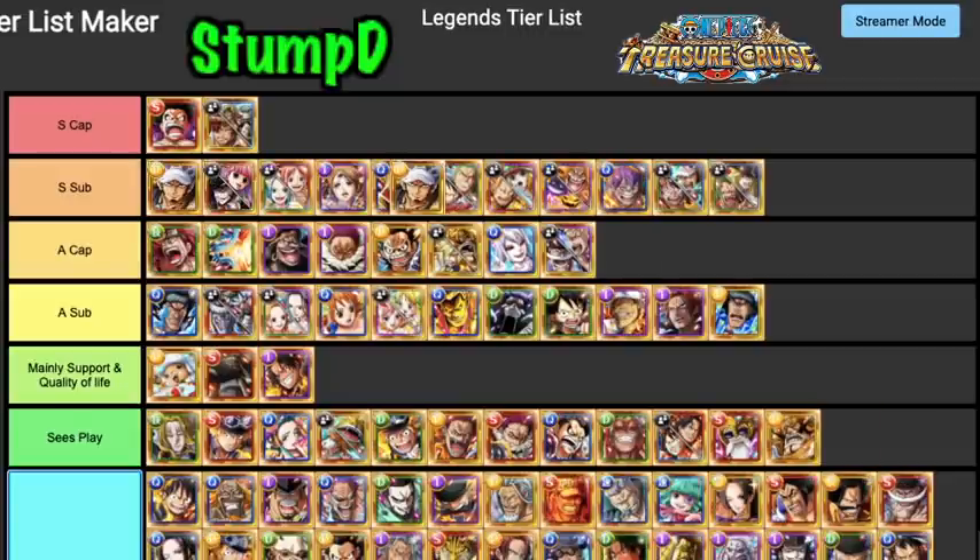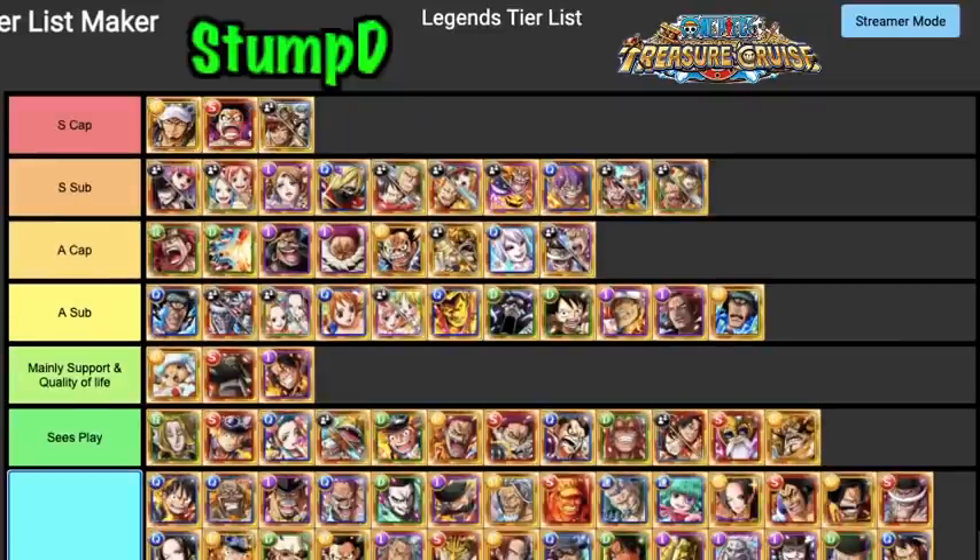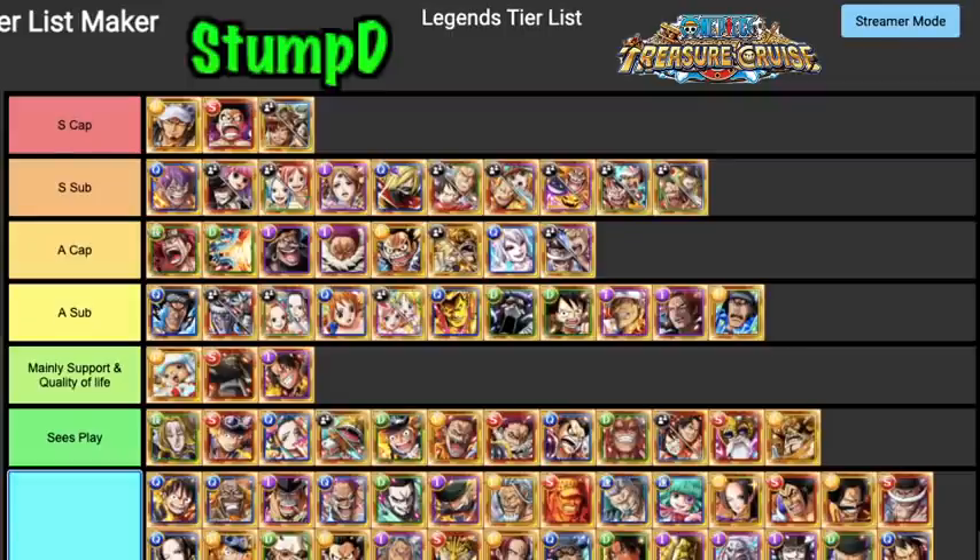V3 Law is definitely an S Tier Captain — this guy is a monster. 4.5 times captain ability at full HP, a lot of healing, damage reduction, access to the best subs in the game, and one of the best special abilities. He's basically Cracker 2.0 — he does what Cracker does but better. He can boost fighters, strikers, and free spirit units up to 4.5 times, and four times otherwise. You can hybrid him with a lot of very good units.